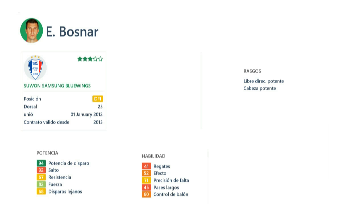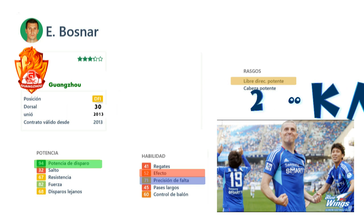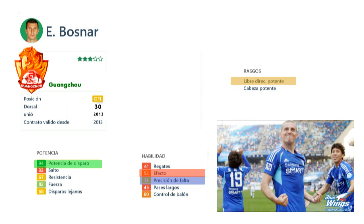Por último tenemos a Bosnar. Ya os he dicho que iba a hablar de él porque antes jugaba en ese equipo coreano y ahora juega en el Wangzhou, en la liga china. Es una pena que no podamos utilizar a Bosnar en FIFA 14. En FIFA 13 andará por ahí en la liga coreana. Os dejaré el link en la descripción para que podáis observar un pedazo de golazo de Bosnar: la friolera de 200 km por hora que lleva el balón. A ver qué portero se pone ahí en medio.